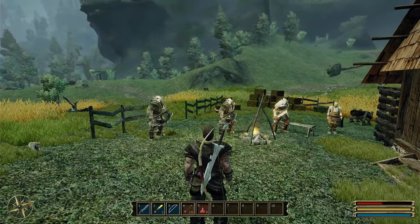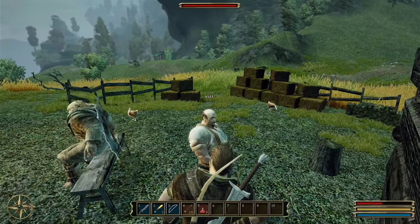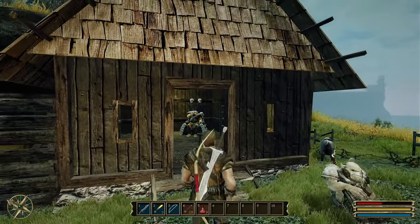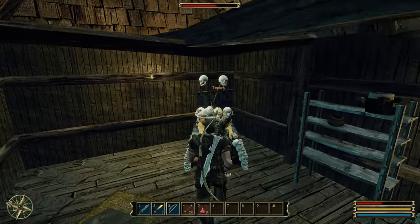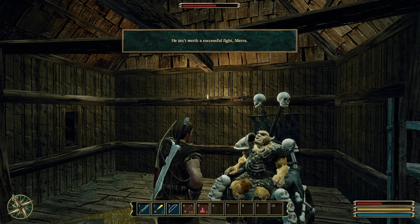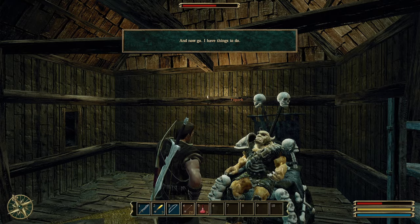They want me to put my weapon away - that's quite a nice little system. I talk to Cliff and tell him I've relieved him of his terrible owner. After winning the duel, I request Topork set Cliff free. Topork says 'he isn't worth a successful fight, but if you want him, you can have him.'